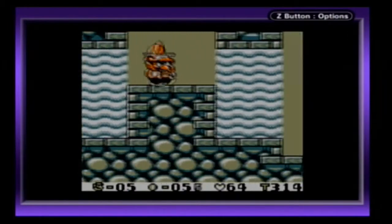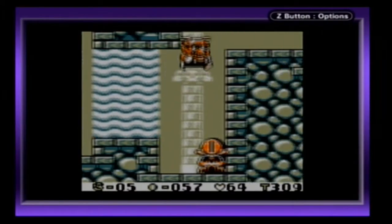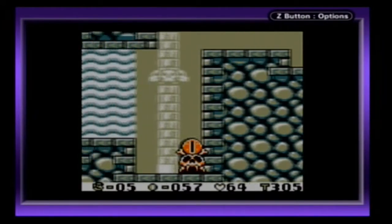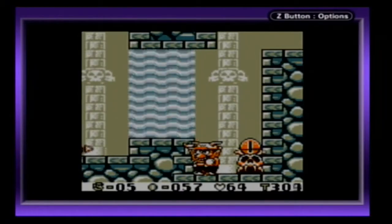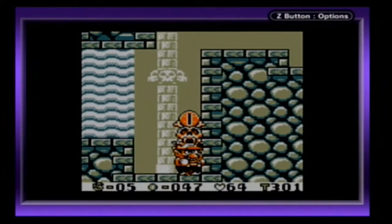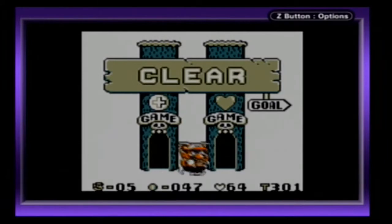We're right near the end of this stage. You can get up here, and there's actually a hidden exit over there. You might have noticed that the icon representing this map looked different than usual — that's because this level has a hidden exit. But I'm not going to take it just yet; I'll show it when we're actually supposed to get it.